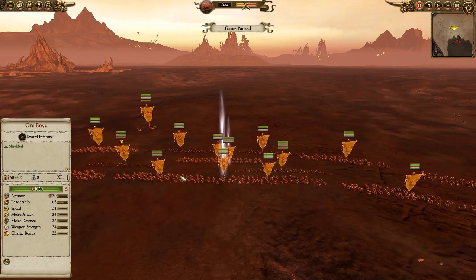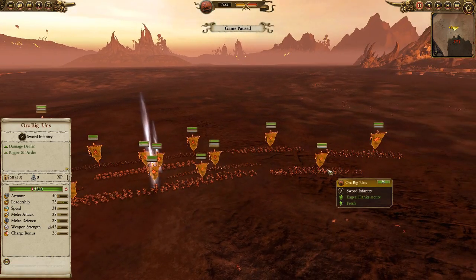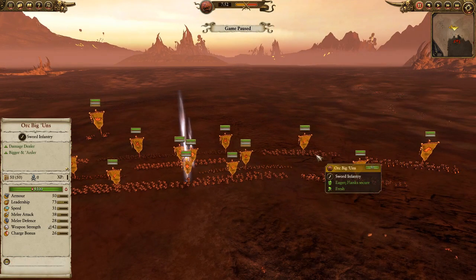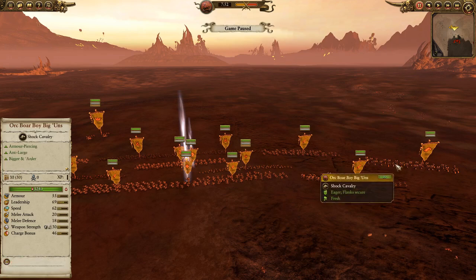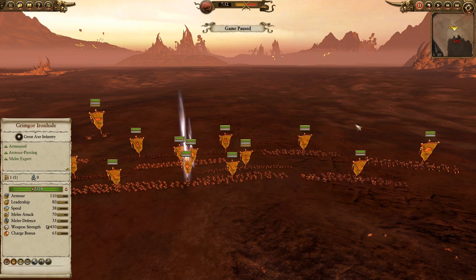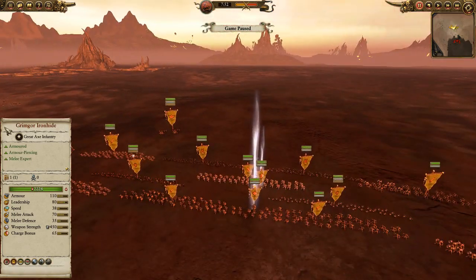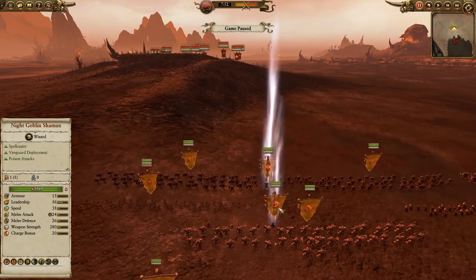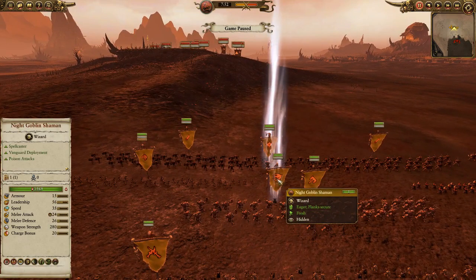For my main line I brought two basic Orc Boys — the cheapest Orc infantry other than Goblins — with shields, to move up and test the waters. On the flanks I brought Orc Boy Biggins. Biggins are just like regular Orc Boys but bigger and heavier, meaning they hit like a truck. They're stronger and they have that anti-large bonus in case he tried any shenanigans with cavalry or brought a bunch of monstrous infantry — which, knowing Chaos, was likely.